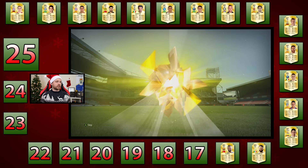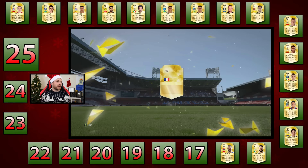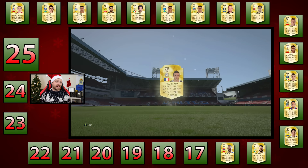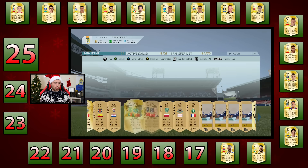Pack number five — it's going to be Gabby. No, we don't want you, Gabby. Pack number six — give me a high-rated striker. It's going to be a Frenchman, Hertal, 78-rated. He does not make the squad.